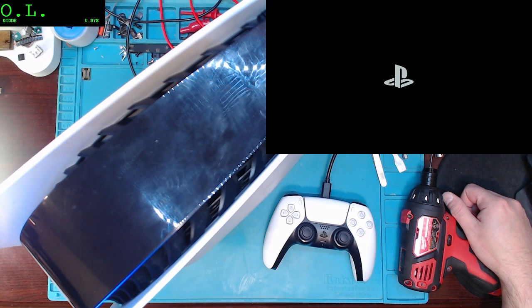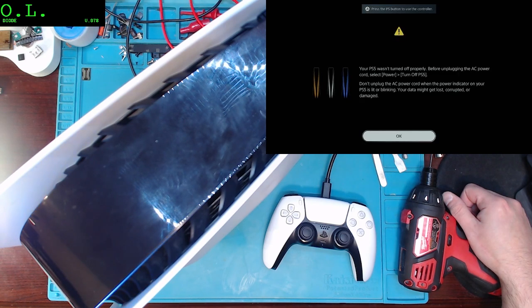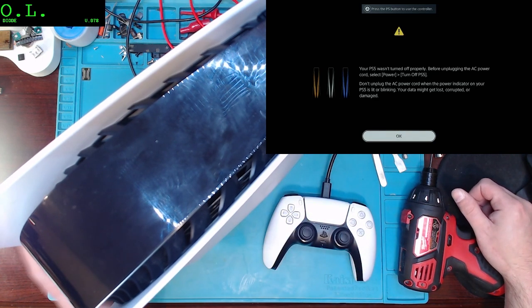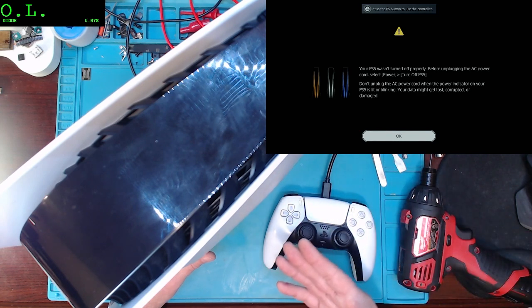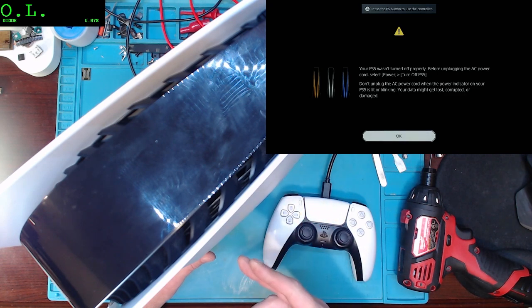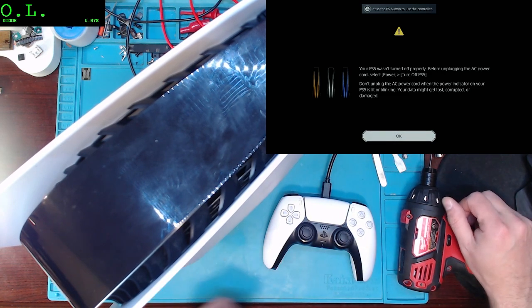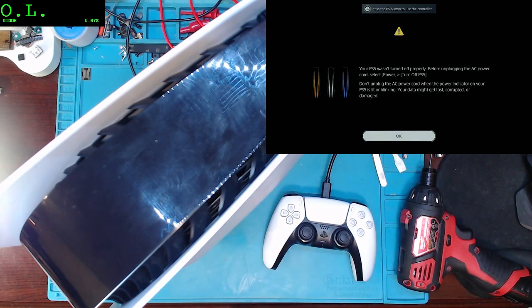So yet another PlayStation dead from a capacitor — a couple-cent part, about one-tenth the size of a grain of rice. We got video, we got a picture, we got a working PlayStation 5 — not going to a landfill. We saw we had a short on one side of the coil, it wasn't the MOSFET, but I was able to see the cracked capacitor — didn't have to use a thermal camera or anything. Hope you guys liked the video — if you get a chance, give it a thumbs up, hit subscribe, and as always thanks for watching.